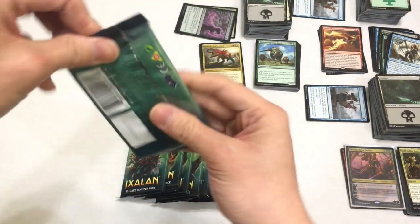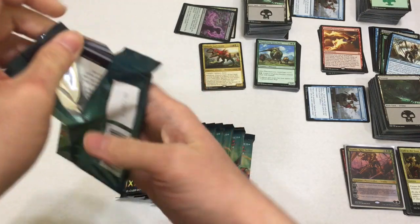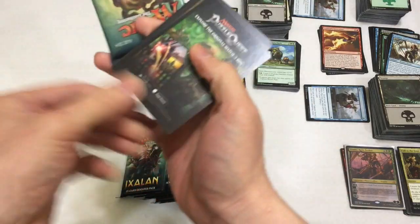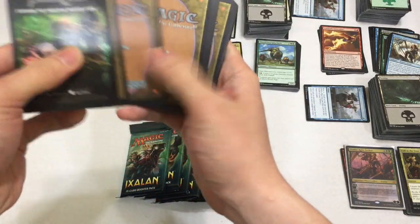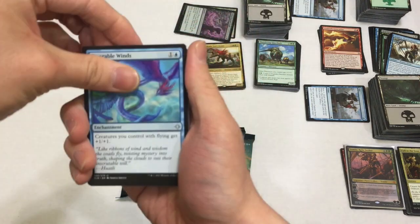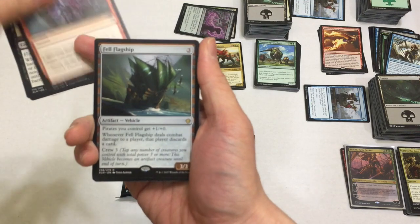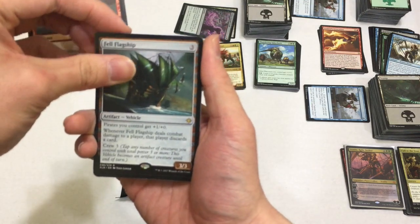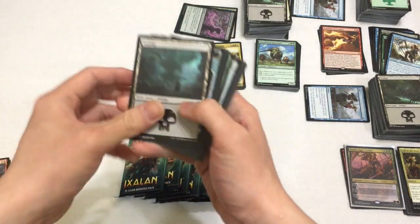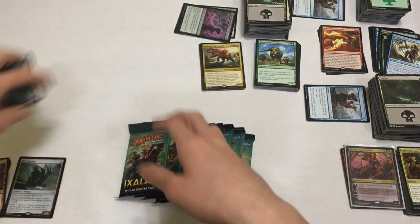First pack magic of the last fat pack - Carnage Tyrant, Foil Carnage Tyrant is what we're aiming for. Or foil Search for Ascanta. Next pack: Favorable Winds, Kite Sail Freebooter, Lightning Strike, and a Fell Flagship - sweet. Let's look through real quick - not that much.